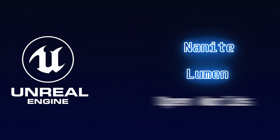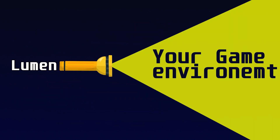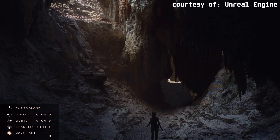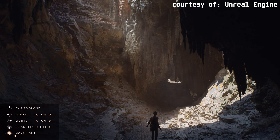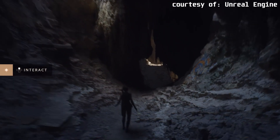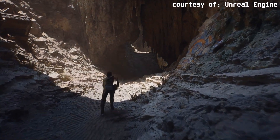Another feature is Lumen. Basically, Lumen takes care of lighting the entire game environment for you. Due to its dynamic nature, it handles all global illumination in response to elements such as the sun's angle. This makes achieving immersive, dynamic lighting simple — just drop lights into your environment and the Lumen system will handle the rest.